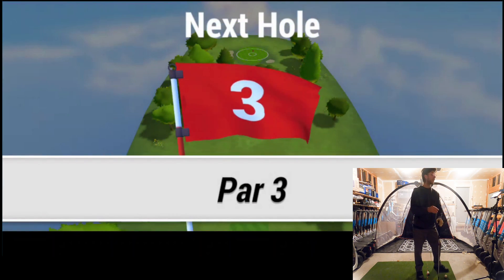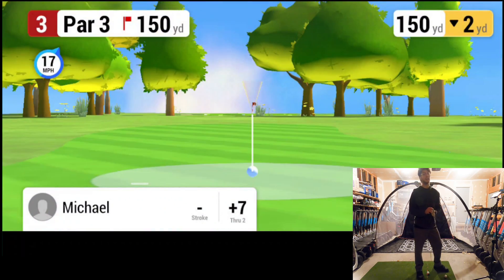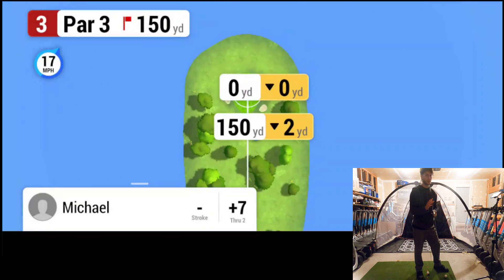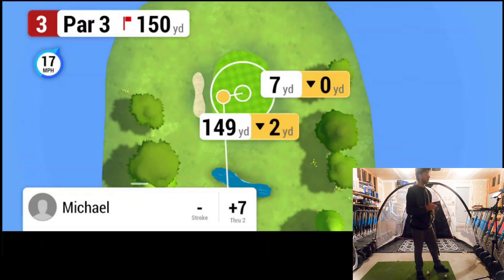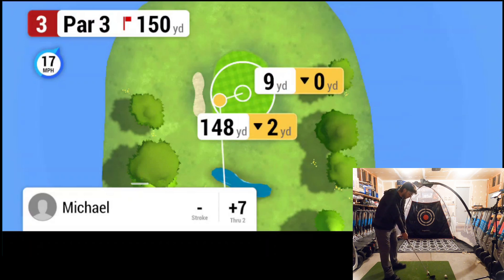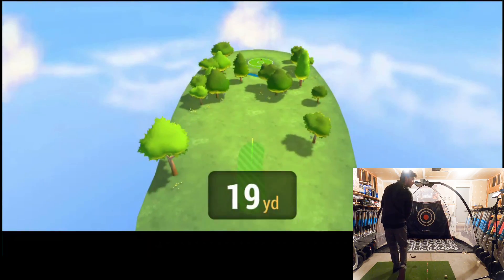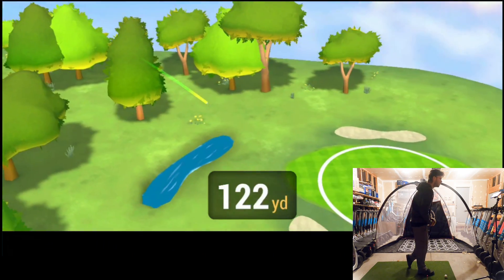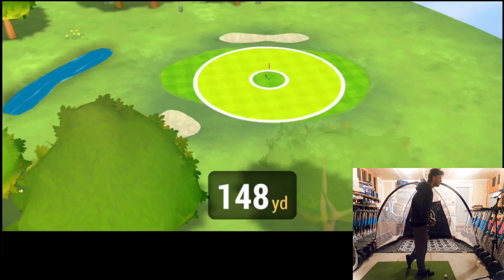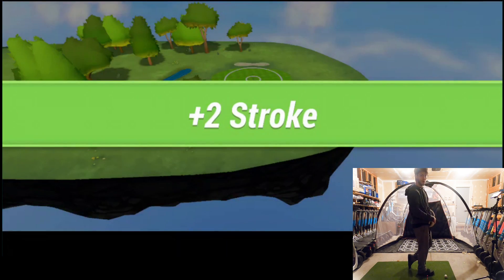The last hole wasn't as good as I wanted it to be, but that's okay. This is 150 yards — I'm going to stick with the pitching wedge because I think I can get all of this, especially with the wind kind of at our back to the right side. I'm going to aim a little to the left and hopefully we'll get it. Just snuck onto the green — that'll be a two-putt for par, I think.